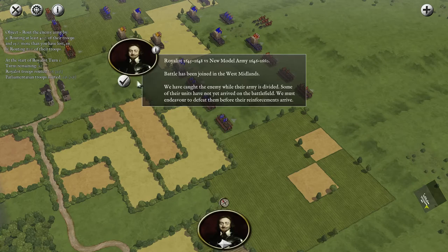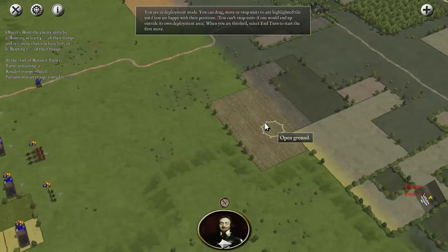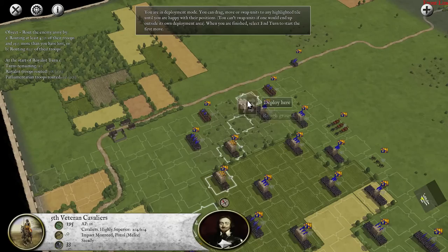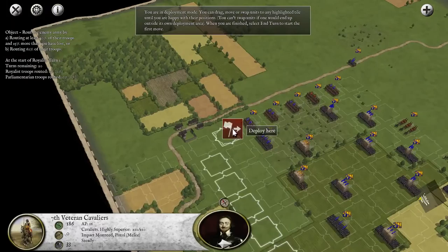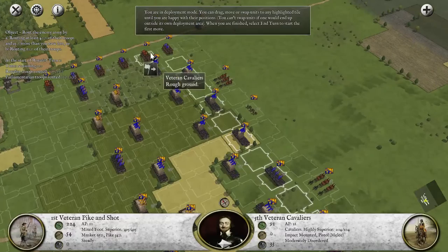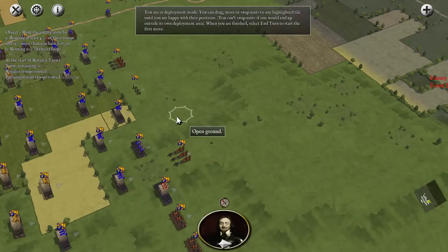Joined in the western midlands — Royalist turn. What kind of field do we have? We have a hill, and a hill will be important. We don't have that much cavalry on the left side. We've got some interesting flags — there's veterans of the King, veteran cavaliers, reserve pike and shot. We've got quite a few new guys over here, and cannons. I keep losing the cannons.